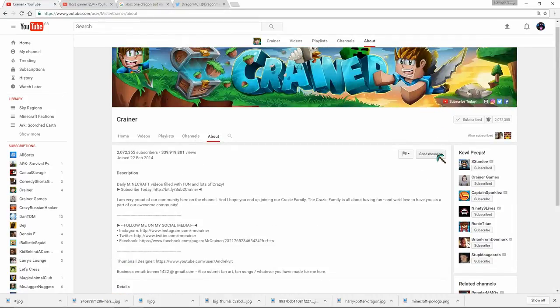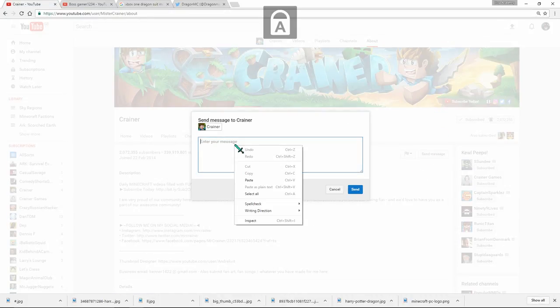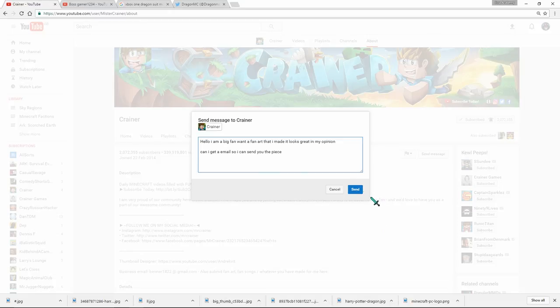You can click here to send a message — obviously you'll be doing this on my channel page. You click send.